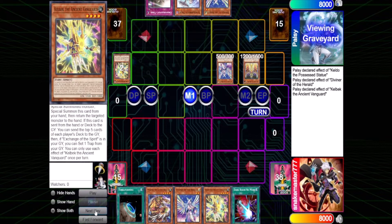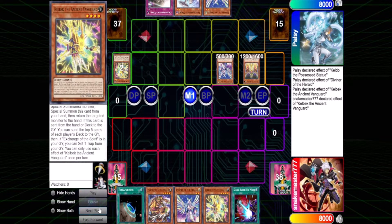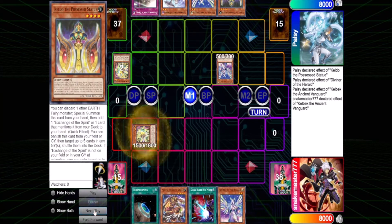And this is where the chaos ensues. I'm going to chain my Kelbek because it has another effect — it's a hand trap. So I can bounce one of his special summoned monsters since the card was sent from his deck or hand to the graveyard. I'm going to target the level four Fletcher and summon it.